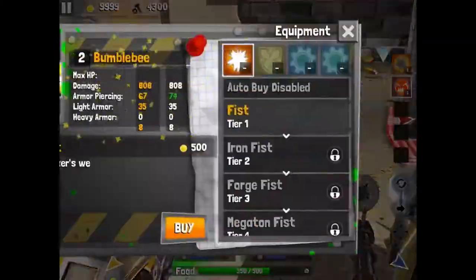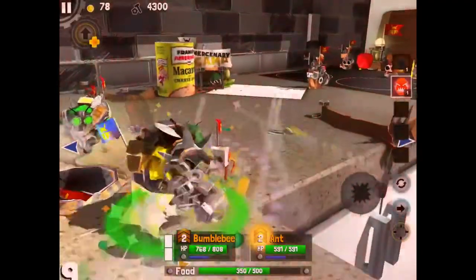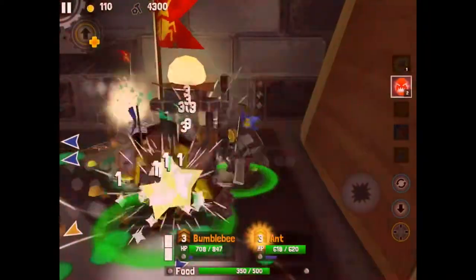The first thing that you need, which is absolutely required, is you need to have the character Bumblebee. He is super fast, basically a complete tank on wheels, and what you do — as you see here — is you just rush to the base, get level 2 berserker skill if you're able to, and then just punch it until it's dead.